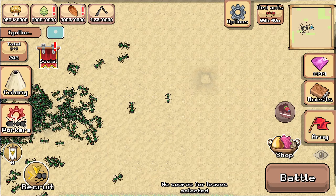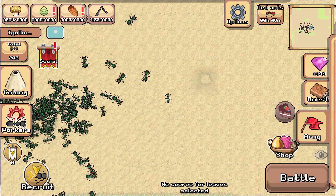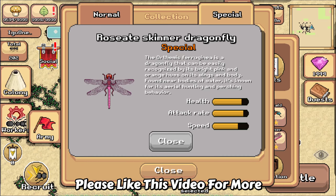Greetings everyone, and welcome back to Pocket Hands. Today we will be testing the new special creature — the Rosite Skimmer Dragonfly, who I'm going to be referring to as Skimmer for the rest of the video.